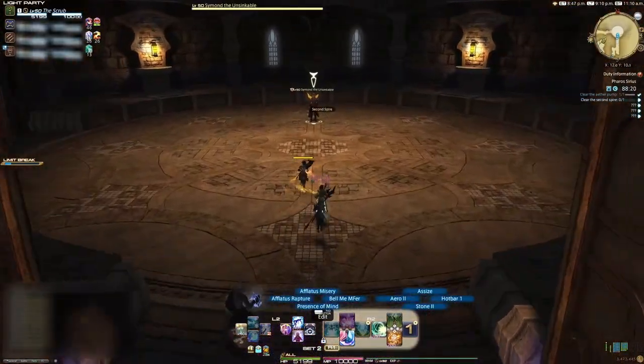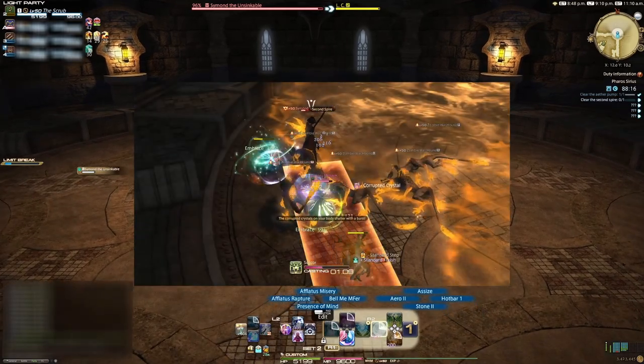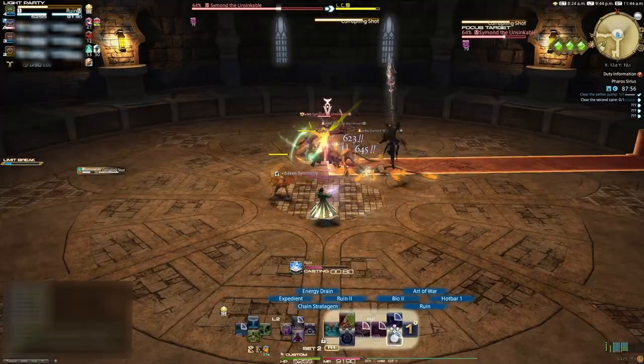Almost every AOE that you get hit by in this fight gives a colourful debuff. If this stack reaches three, you explode in a small AOE that gives a full stack and a fair bit of damage. Corrupting Shot is just a straight line AOE.